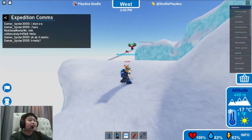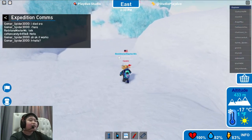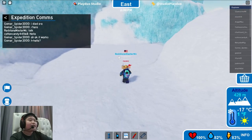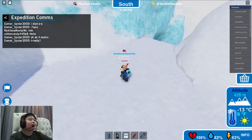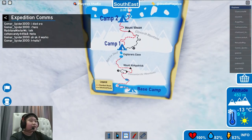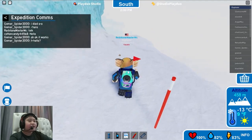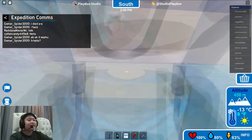We just summited Mount Kirkpatrick, which is right behind there. We're descending the mountain now. We have passed Mount Kirkpatrick and we're going to the Ross Ice Shelf, and then the Explorer's Cove, which is a diving pod. It's pretty neat.